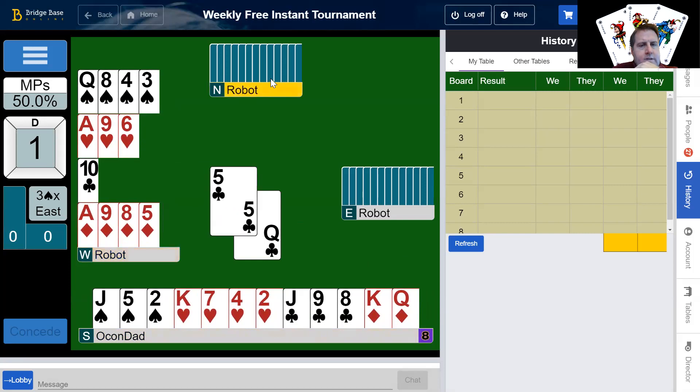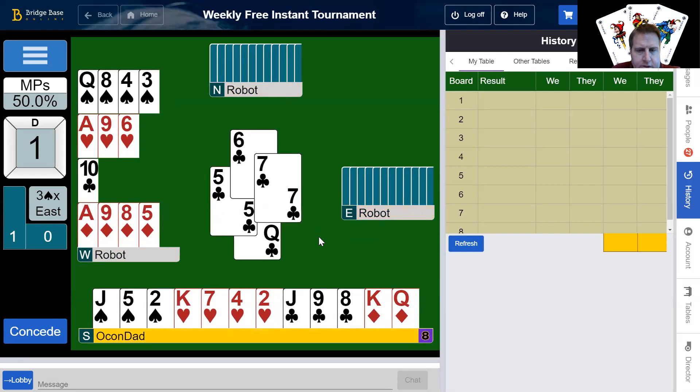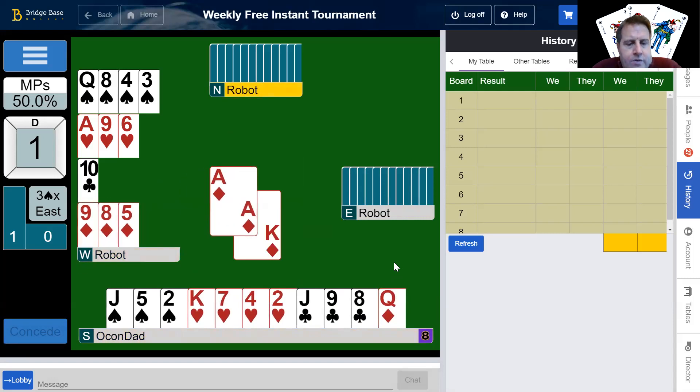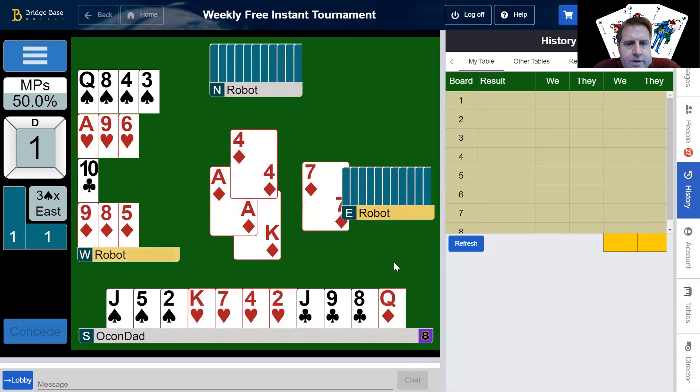The aces are important. Partner probably has a queen of hearts, so that was probably relatively fine. Anything was probably fine. We're going to have to get five tricks here. Two aces I do not like. So we've got to set up the heart and set up the diamond.